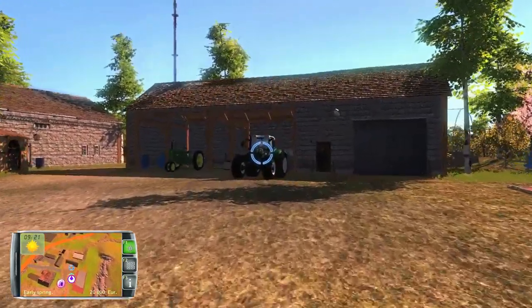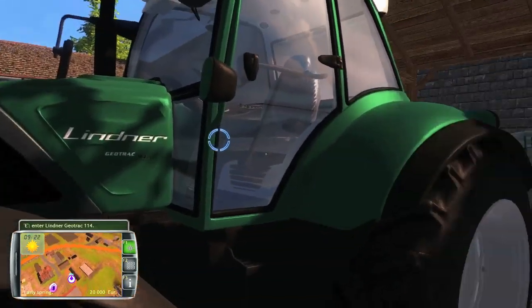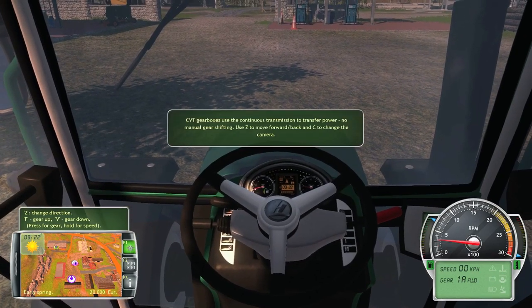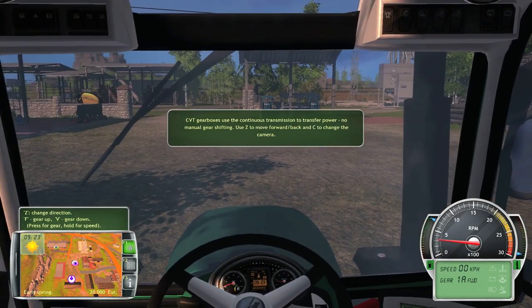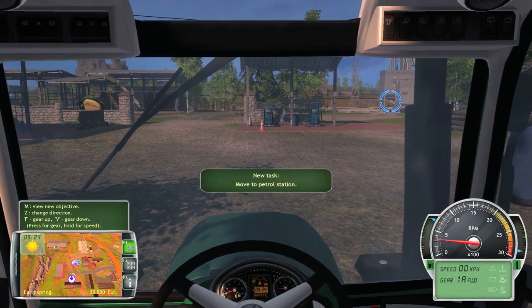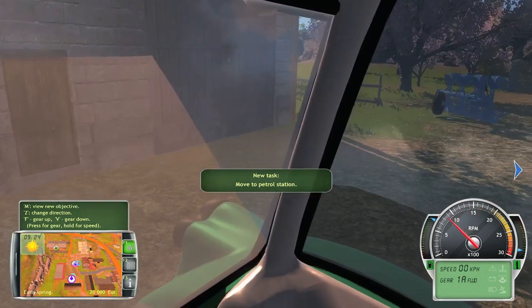Alright, we'll run over here and get into the tractor. Just like Farming Sim 2013, it uses E. The CVT gearbox — it uses continuous transmission to transfer power, no manual gear shifting. Use the Z key. Okay, so there's the Z key.